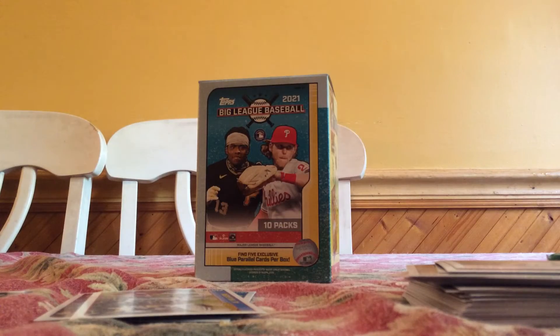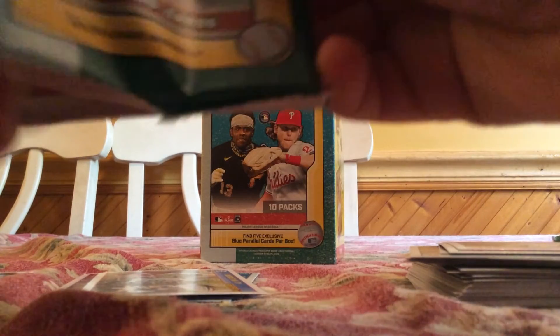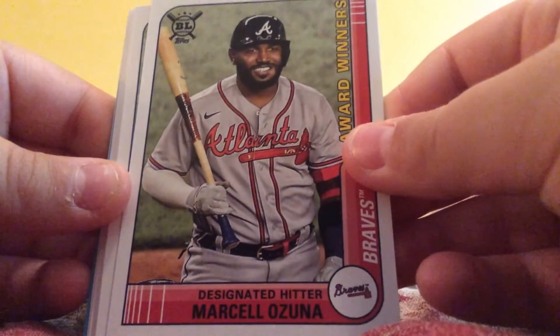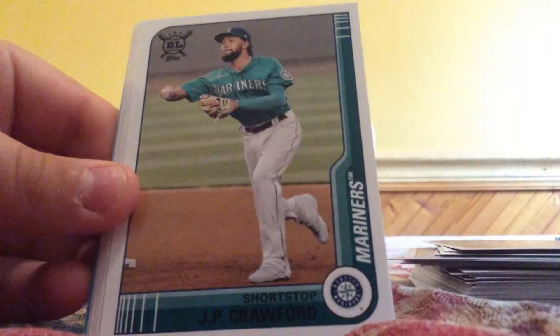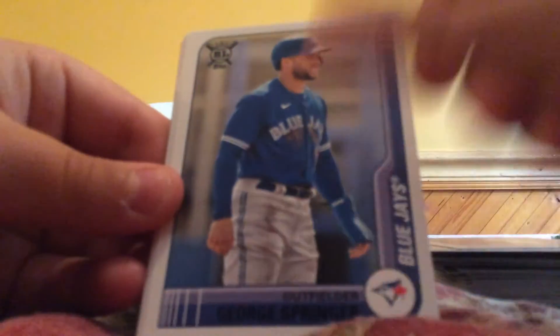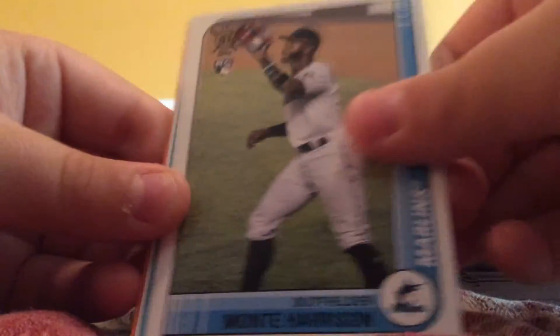Nice purple card. We still have two more blues. A nice Bryan Hayes. Blues coming up - would be pretty good. Alright: Marcell Ozuna, Jeff McNeil, JP Crawford, Cody Bellinger, George Springer, Nolan Arenado. Monte Harrison rookie.